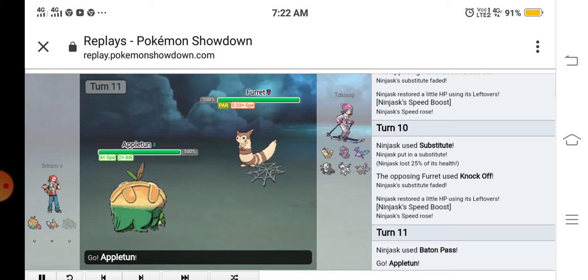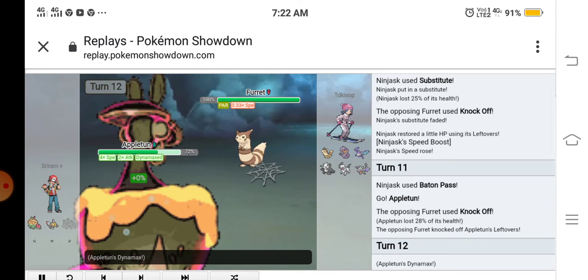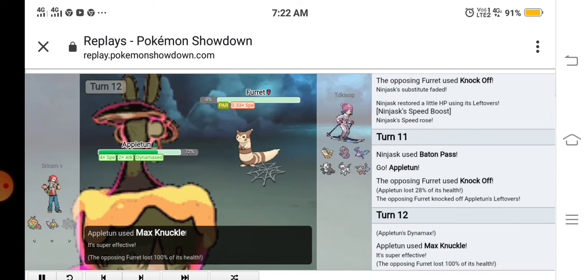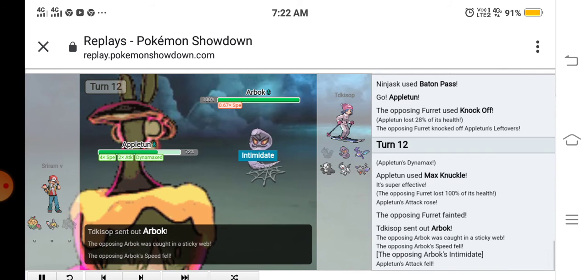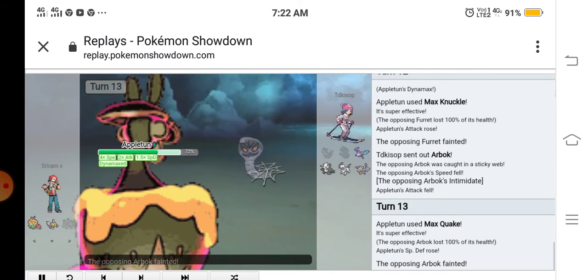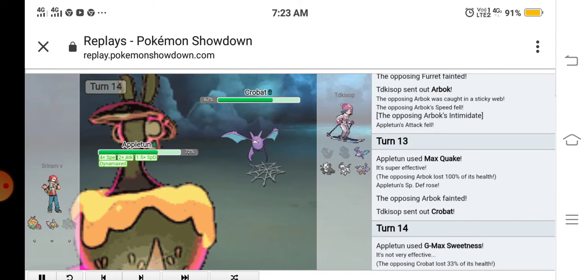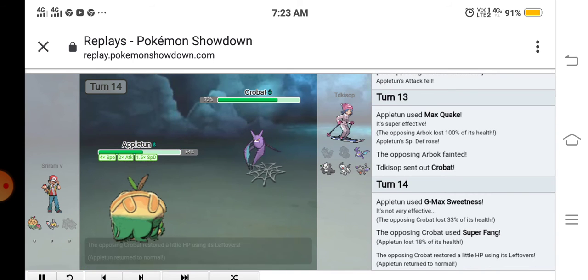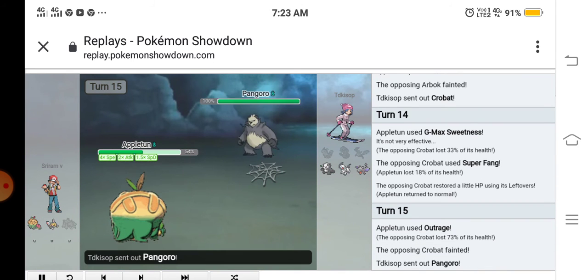Furret bothers me but I want to KO it to get the sweep, so I used Baton Pass. Appleton and Centiskorch have the same base Speed stat — well, actually I'm using Appleton as a speedy set, not bulky. I used Max Knuckle on the Furret and KO'd it. He sent out his Arbok and I KO'd it. He then sent out his Crobat — fat bat! — I have Gmax Sweetness which cured my status.